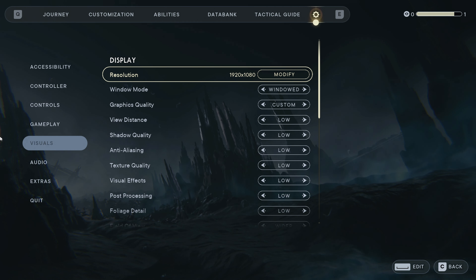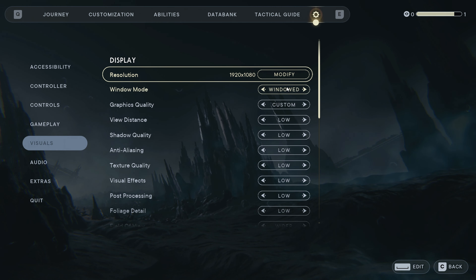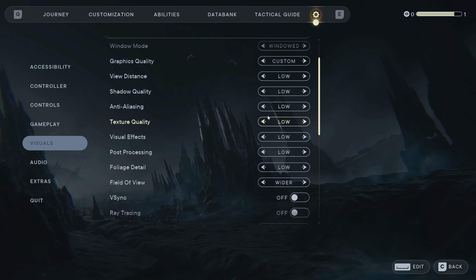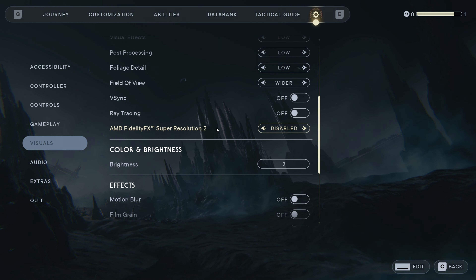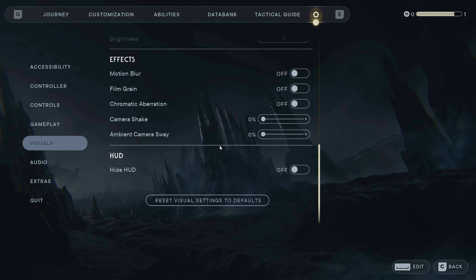Hello everyone, my name is Yellow and today I am testing the GTX 1070 in the new Star Wars game, Jedi Survivor. We will start with the lowest settings on this card at 1080p, as you guys can see. We will also use FSR later — not right now, but we will test it later too.